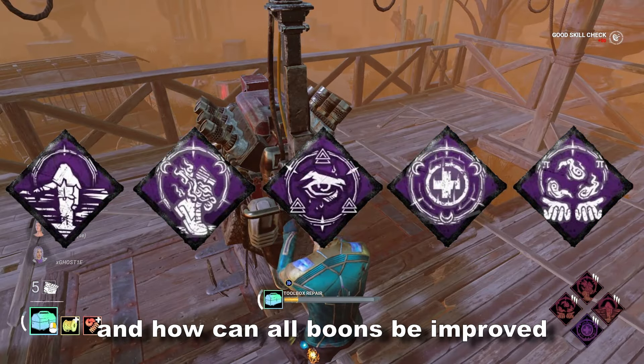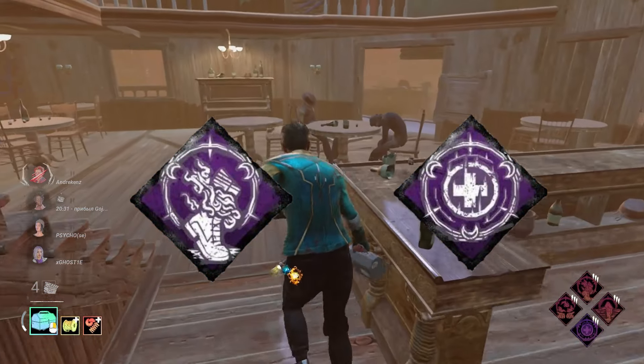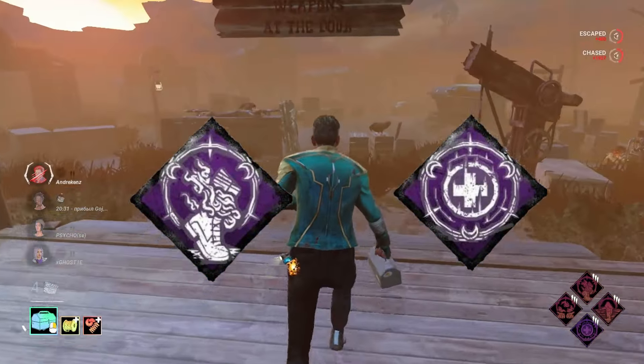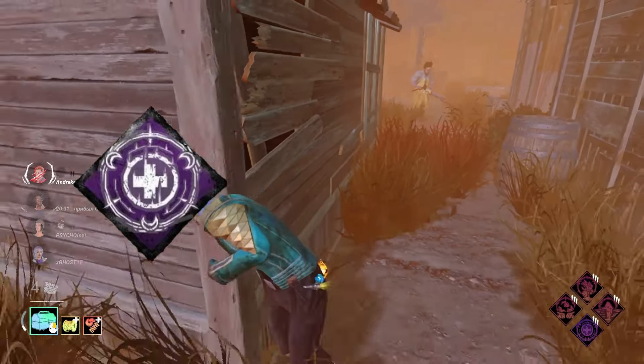The boon's reign started back on October 21st when the Hour of the Witch chapter released, and with it we got two boon perks: Circle of Healing and Shadowstep. Shadowstep is a very decent boon that provides stealth to survivors in its radius by removing their scratch marks and blocking their aura from being read. However, Circle of Healing was absolutely game-breaking with its ability to increase healing speeds and grant survivors the ability to heal themselves. These two boons were often combined together, though it was rare to see Shadowstep used on its own because it simply isn't that strong, and there are perks that do what Shadowstep does better, simpler and easier.